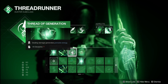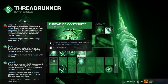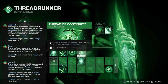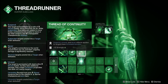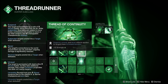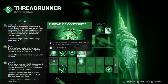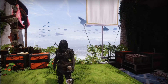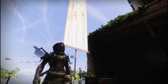Thread of Continuity means Suspend, Unravel, and Sever effects applied to targets have increased duration. Bombardiers I think apply Sever or Unravel — one of the two — so basically you get improved stats and the effects last a lot longer, which is always good. I'm not exactly an expert on fragments but I feel like these are good ones to go with. If you guys enjoy the video, please leave a like and subscribe — that would help me out a lot. Hope you all have a wonderful rest of your day — see you in the next video, peace out.